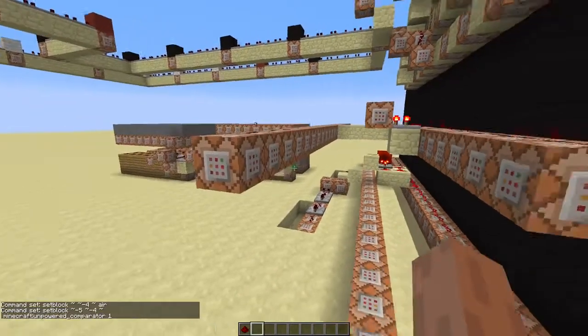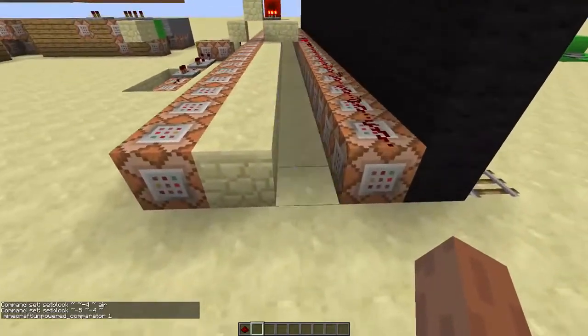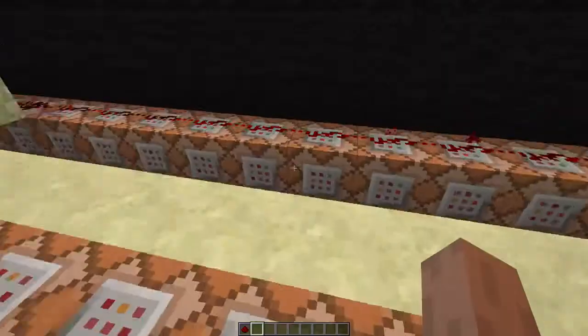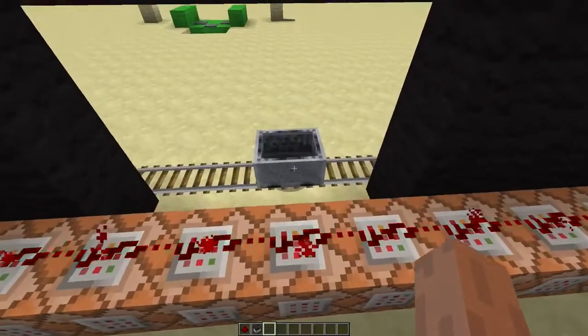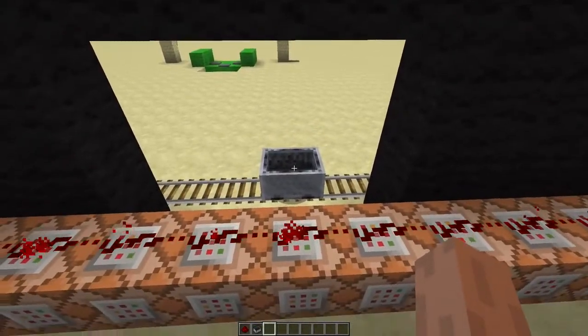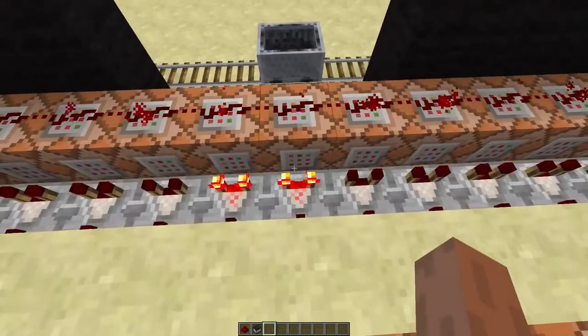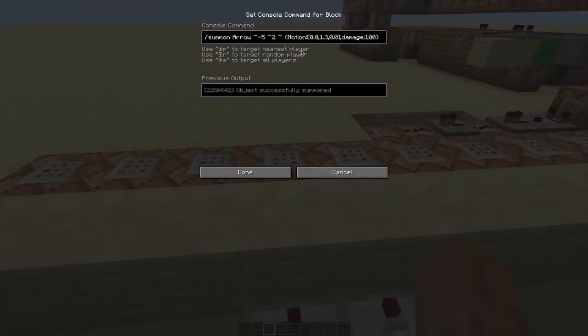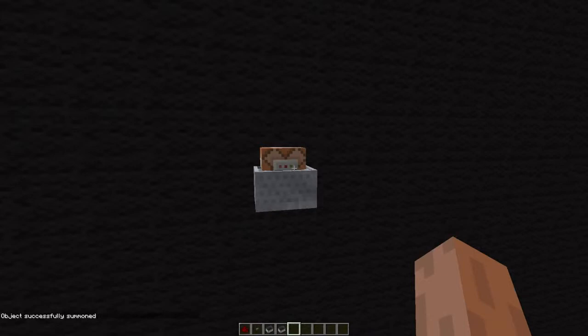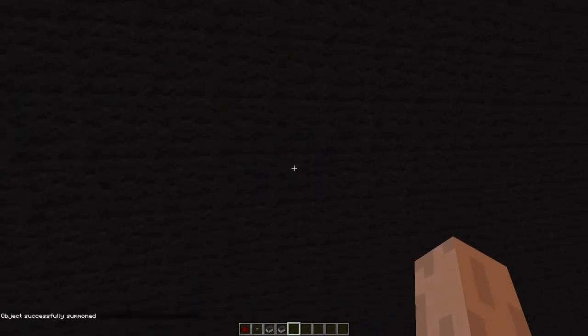And comparators — so only when you stand on the pressure plate, comparators will appear and disappear. This row of command blocks tests if there is a minecart nearby. When the minecart is over here, this comparator will be powered — actually two will be powered. Those will power these command blocks, firing an arrow upwards. The arrows have a custom damage so they can break the command block carts. And those are the most important things really.